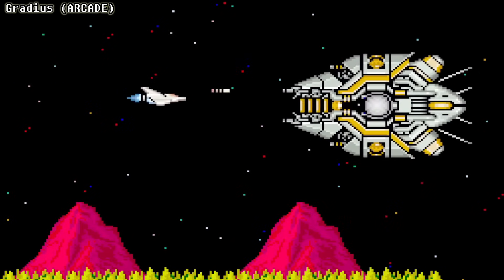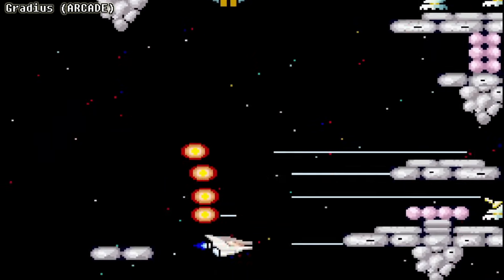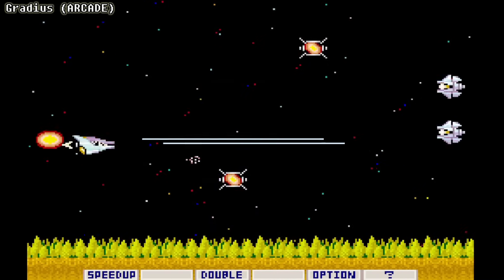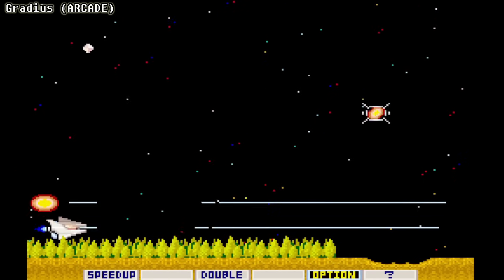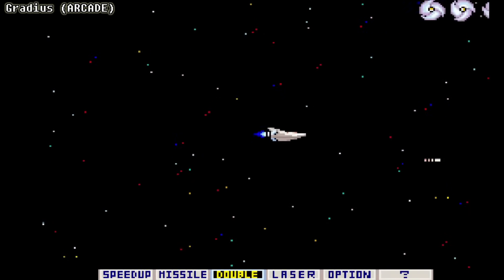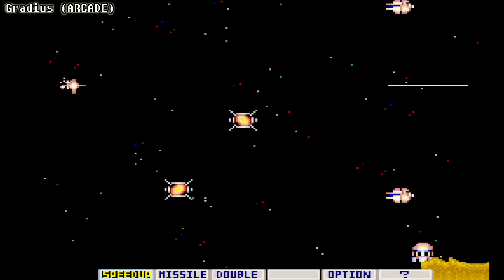Gradius was known for its intense difficulty, but also for its innovations. It introduced options, which appear in the game as floating orbs that mimic your attack, therefore doubling your firepower — in the arcade, you could have up to four of these. Gradius was also famous for its power meter system. Players would collect capsules which could be spent on the fly to obtain instant upgrades. By waiting to collect more capsules, you could potentially earn a stronger upgrade, but if you die, you'd lose almost all of them, leading to exciting risk-versus-reward gameplay.